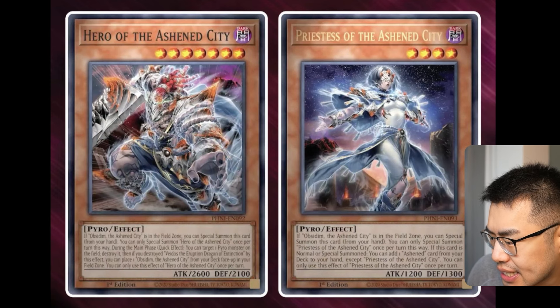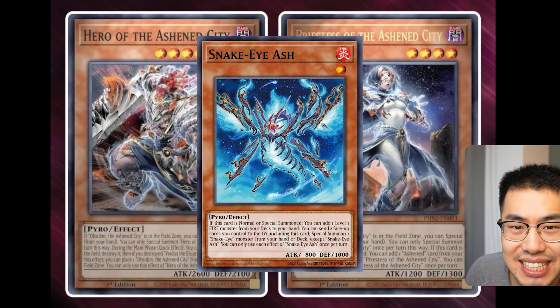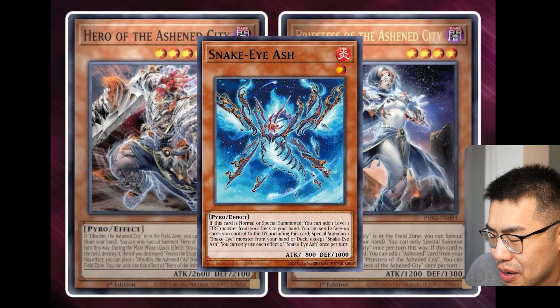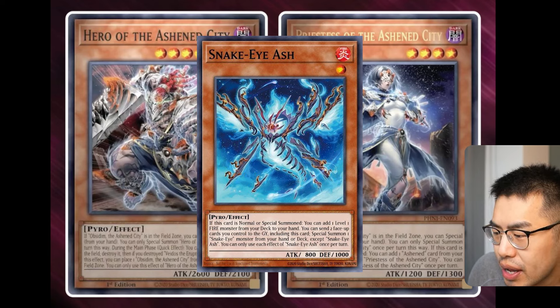Next, we have Hero of the Ashen City. He's a level 7. If Obsidum, the Ashen City, is in the field zone, you can special summon this card from your hand — they all share this effect. You can only special summon this once per turn. During the main phase, quick effect: you can target one Pyro Monster on the field and destroy it. Then, if you destroyed Vados by this effect, you can place one Obsidum, the Ashen City, from your deck face-up in your field zone. 2,600 attack as well. The key takeaway is it can target any Pyro Monster on the field, meaning we can target all of the Snake Eyes cards. These guys are anti-Snake Eyes. On my opponent's turn, if they go normal summon Snake Eye Ash, I can just pop it immediately so they don't get the effect to trigger.